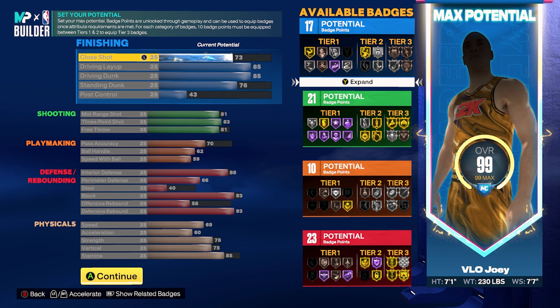Moving on to shooting: mid-range is at 81, getting Mini Magician on Hall of Fame — pull-ups and spin jumpers in the mid-range. The 83 three-pointer gets you Space Creator on Hall of Fame, plus some really good jump shot bases. I like using the Joel Embiid base when I have an 83 three-pointer because it has an A-plus timing impact, making it very easy to time.